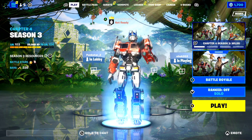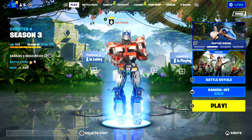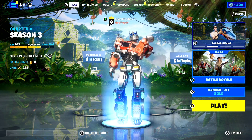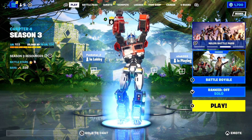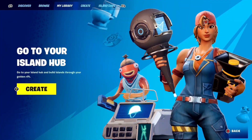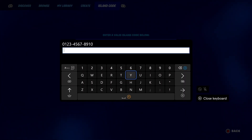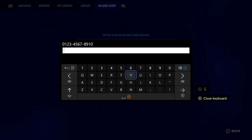Right now I'm gonna be showing you exactly what you need to do to get bot lobbies in Season 3. To get bot lobbies here in Fortnite, what we're gonna do is open up the discover tab and scroll over to where it says island code. Once you get here, you need to input the exact code I'm gonna show you right now for this bot lobby map, because there is a full bot lobby map right now here inside of Fortnite.